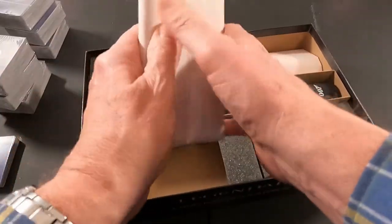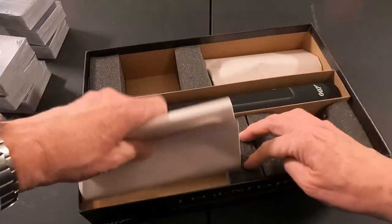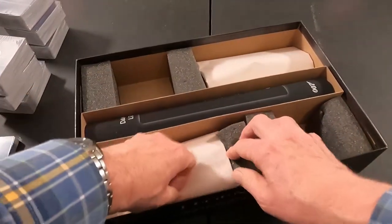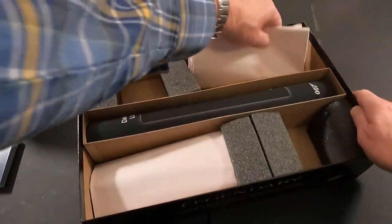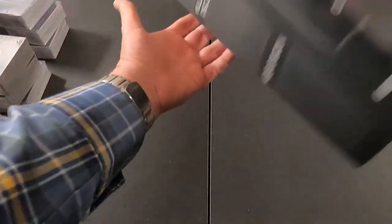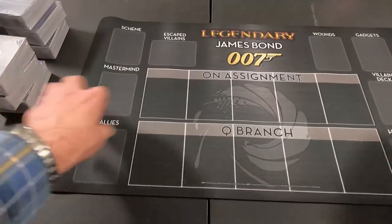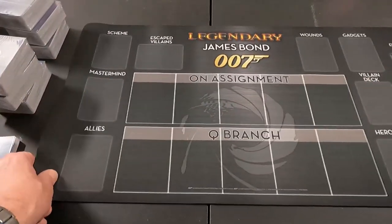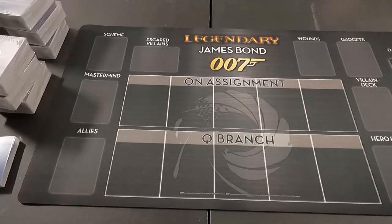There's some wrapping paper in here just taking up space. And we also have our play mat — that's nice, not a hard board. Shouldn't have too much trouble with any reflections on there.